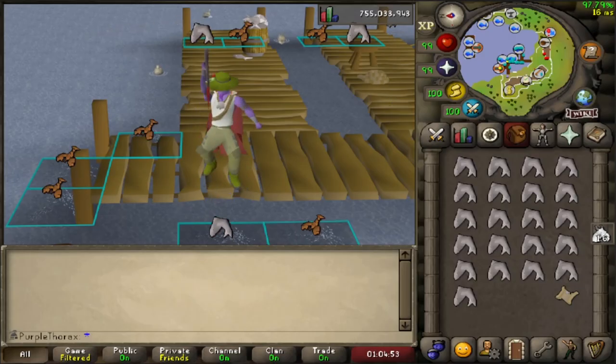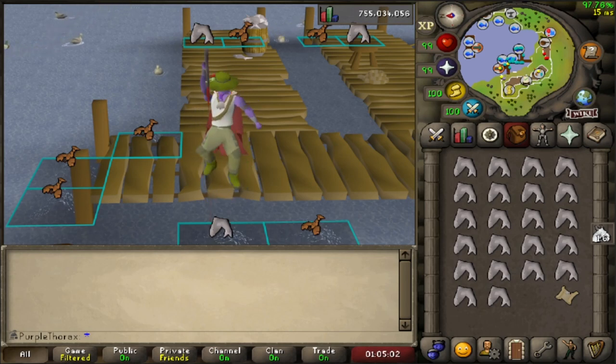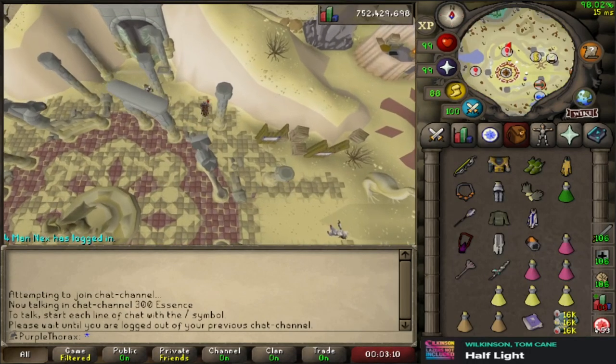Hello everyone and welcome to episode number three. In this one we start getting into some endgame PVM going for the ancestral top. We don't complete a whole lot of collection log slots in this episode but we are saving that for the next one. There is a very juicy drop in this video so stay tuned.